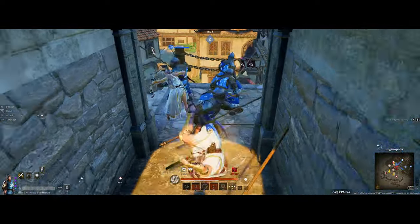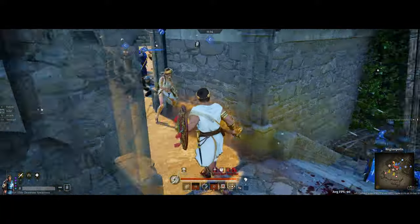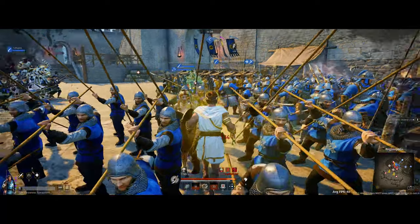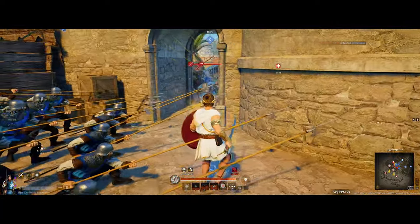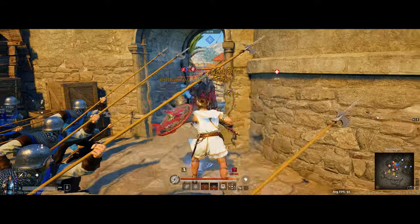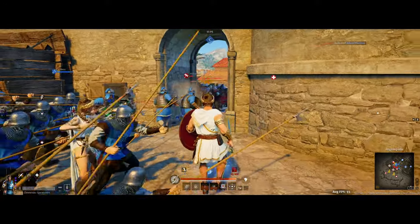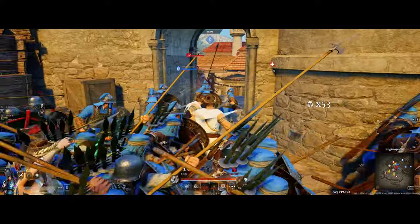That's where that immunity to crowd control while you're in the ultimate would have been useful right there — you saw I got knocked out of the Thunderstruck at the last second. Alright, I'm just going to sit here and annoy them. Every time they come up here I'm just going to hit them with the shield. You can see it does around 400 damage to a lot of troops, but from the back it does a little bit more. So it's not a crazy amount of damage, but you throw this three times in ten seconds and you're starting to build up some damage.